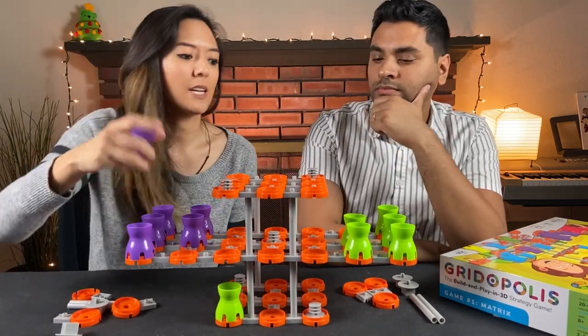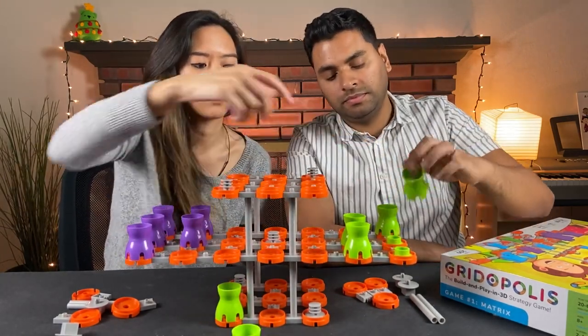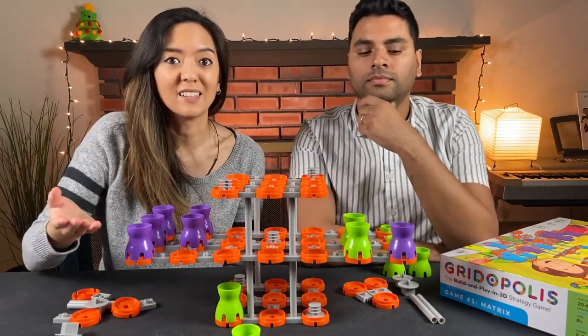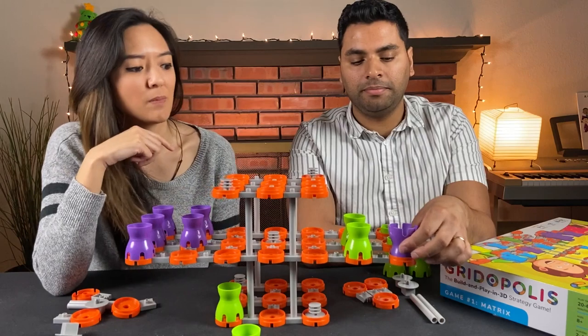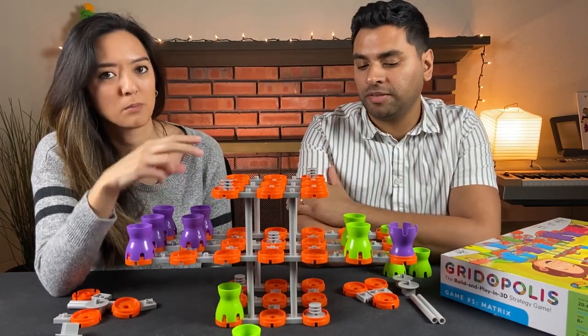And as soon as I get to my opponent's home row — which is the very last row that has their color on it — then I become a king, just like in checkers. And now I can not only move forward and backwards, I also get two movements per turn.